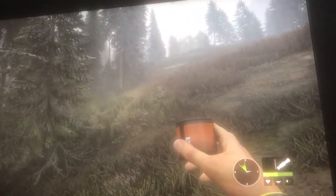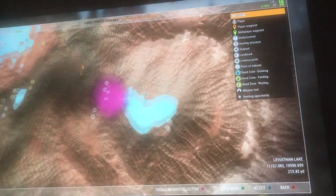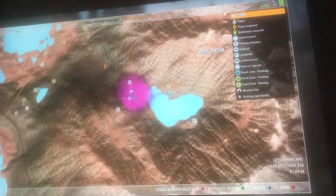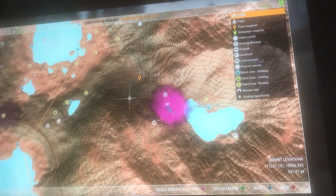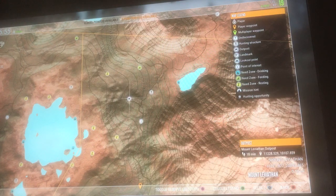I just killed a bunch of stuff here so I'm gonna try it. I don't know — this area is really pink right now, which means I put a lot of pressure on it shooting other stuff. So I'm gonna go up here to the Mount Leviathan outpost and fast travel to it.